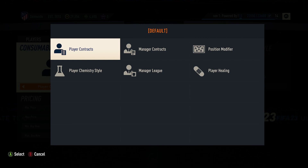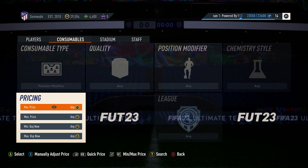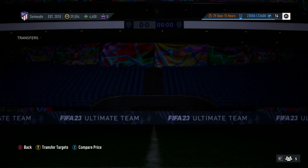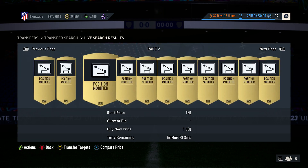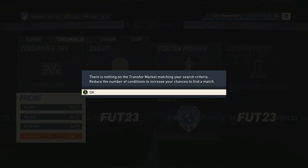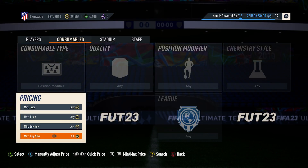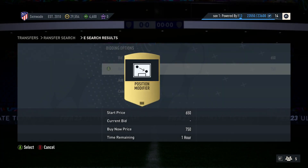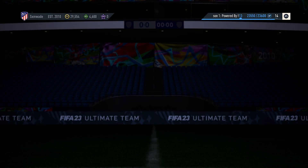We are looking at the consumer walls today and looking at the position modifiers. They are going for around 1,200 to 1,400 coins at the moment. With position modifiers you don't get striker to centre forward or CAM to centre mid — it is literally just one thing now, going off a player's alternative positions. This is why they are quite expensive.